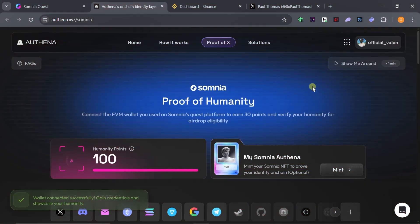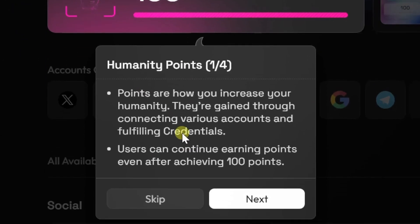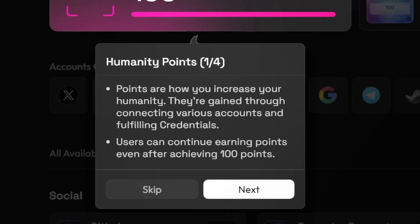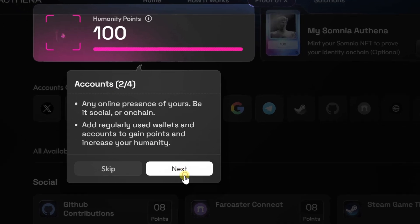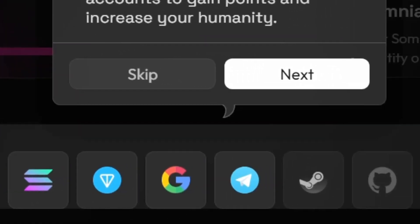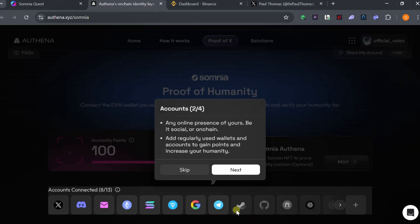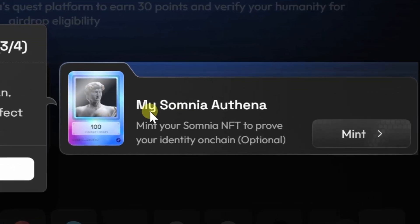Once your wallet is connected, you'll see the introduction section. Points are how you increase your humanity score — the more points you have, the more humanity you have. Click Next to proceed. You will then see different accounts you can connect: Twitter, Discord, email, and more. Connect as many as you can, then click Next.